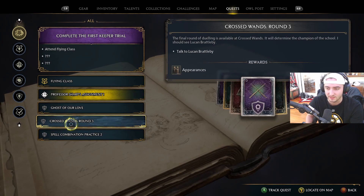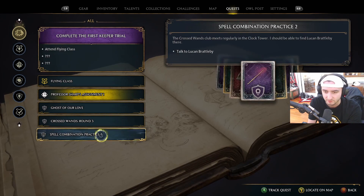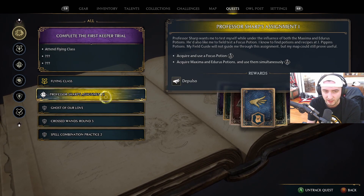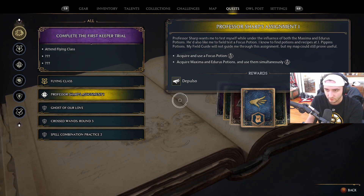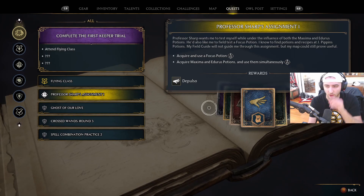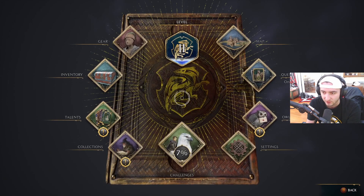These couple of side quests we're not going to worry about yet — the only rewards for those are appearances, and this one doesn't even give us anything. So we are tracking Professor Sharp's Assignment 1, which is where we get Depulso. I have to acquire and use a Focus Potion, so I guess we go to Hogsmeade and buy some of these potions and then test them out in combat.